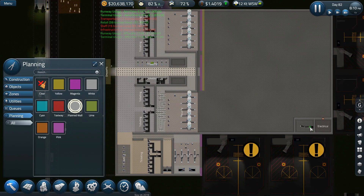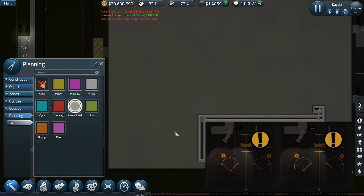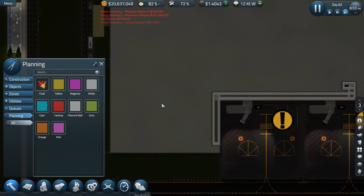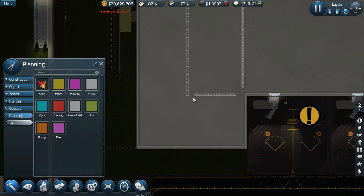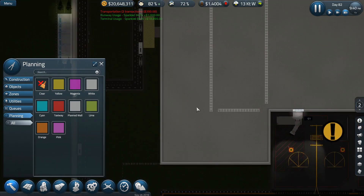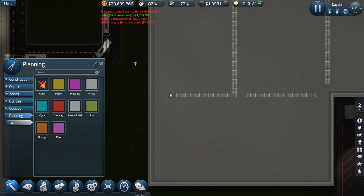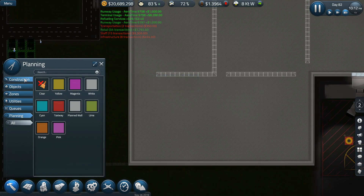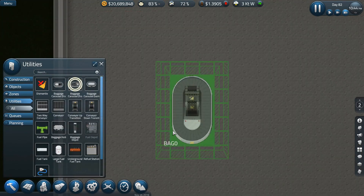Oh my God, this is amazing. Thinking really far ahead right now. But what I want to do first is stop being lost. Baggage claim is going to go here. I think I'll end up putting a wall here. Utilities — baggage hub from above — and it needs to come from this direction.